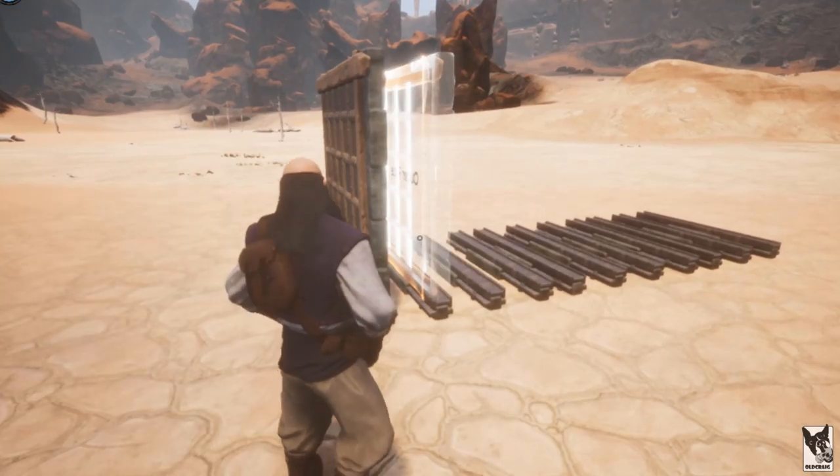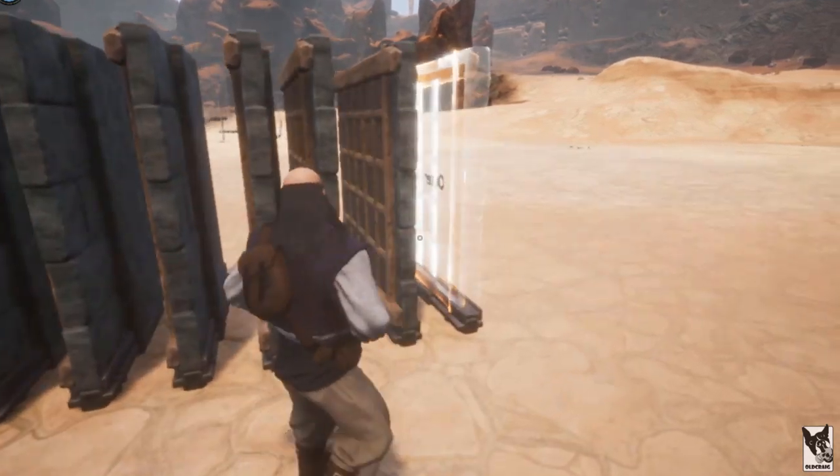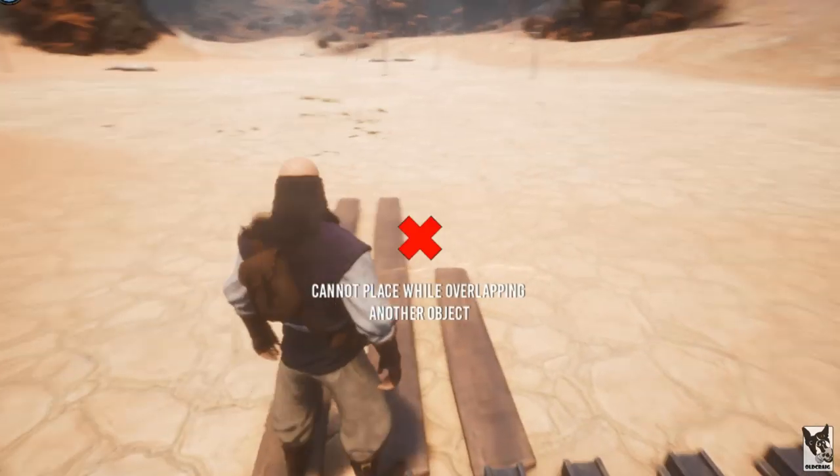You can now layer walls or fence foundations. If you want to add side walls or ceilings, you need to add them first, then place the inner three walls.